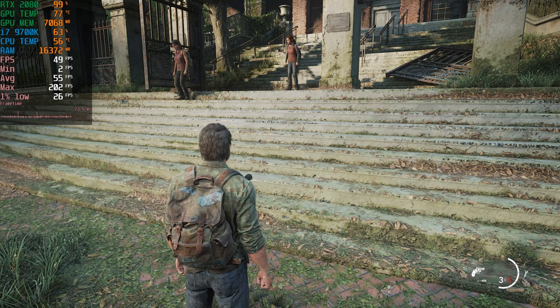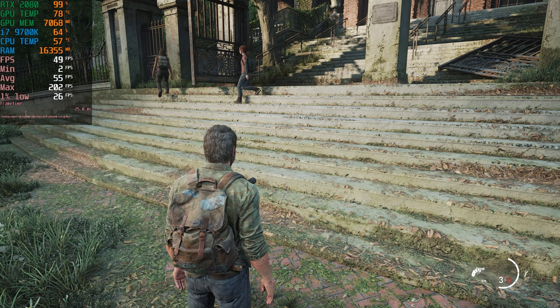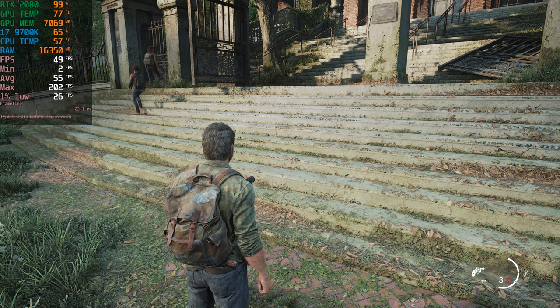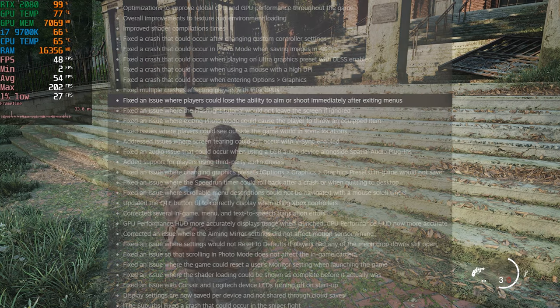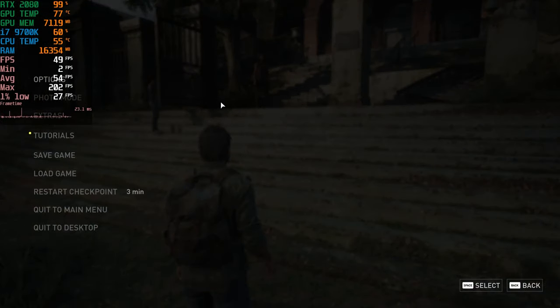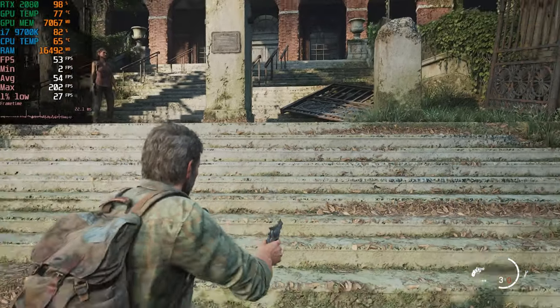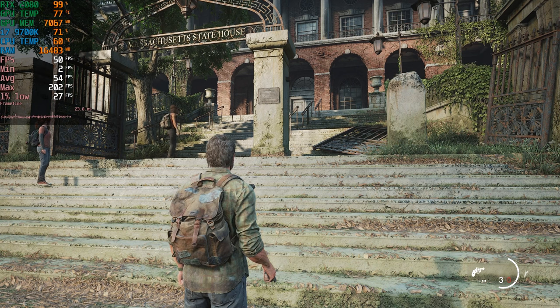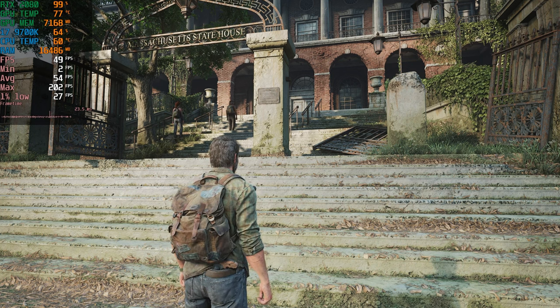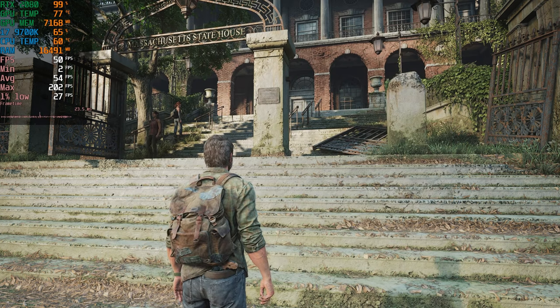Fixed a crash that could occur when entering Options > Graphics — that's good for me. Fixed multiple crashes affecting players with Intel GPUs — mine is an NVIDIA GPU, so let me know in the comments if that helped Intel Arc users. Fixed an issue where players could lose the ability to aim or shoot immediately after exiting menus — I went into a menu and I can still aim and shoot, so that's fine. Fixed an issue where the flashlight tutorial would leave the screen if ignored — let me know in the comments if that's still an issue.